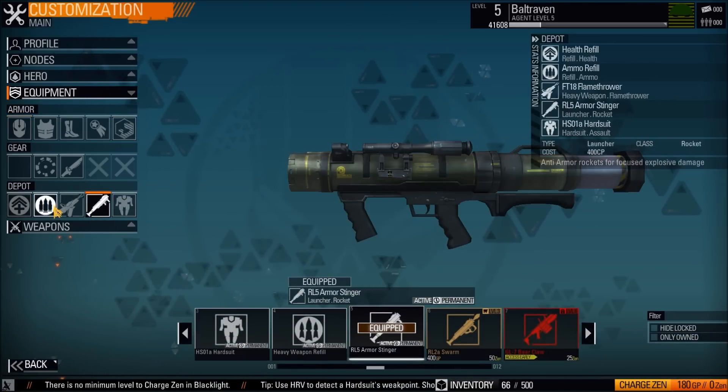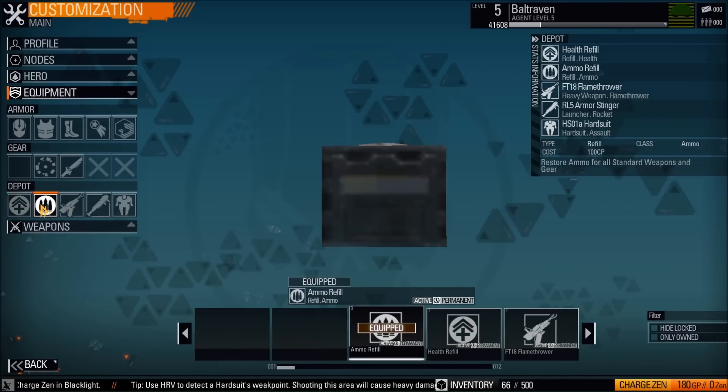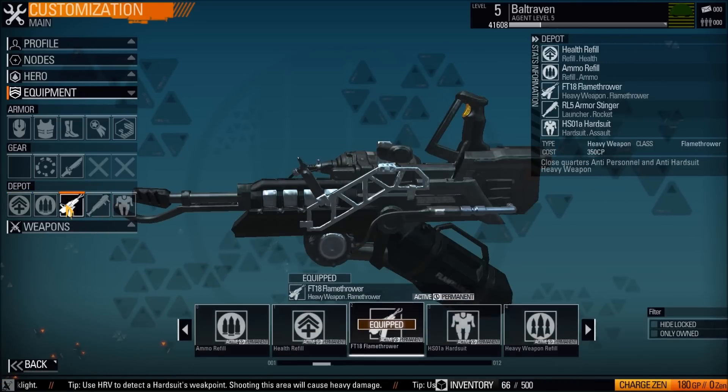These are depot items. At the depot, you can select what items you can use. I'll show you what the depot looks like in game.